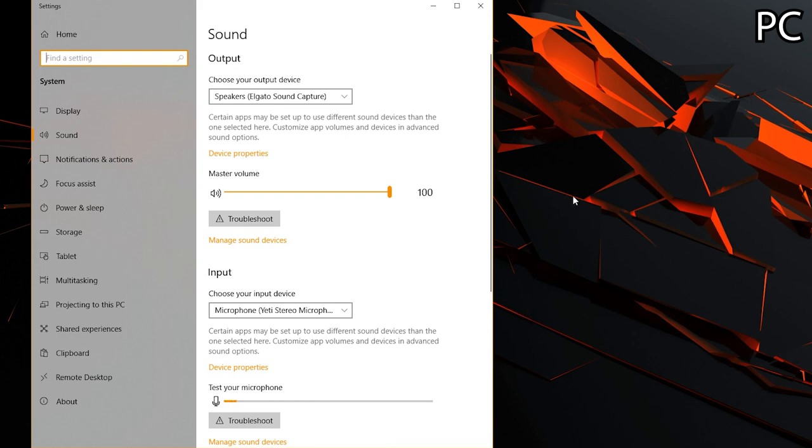You want to test it in something else, maybe Discord or Skype, and make sure it's working. If it's working on your computer but not in Fortnite, go back to the first steps and try those.